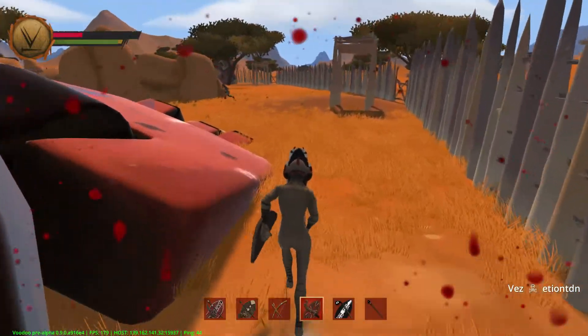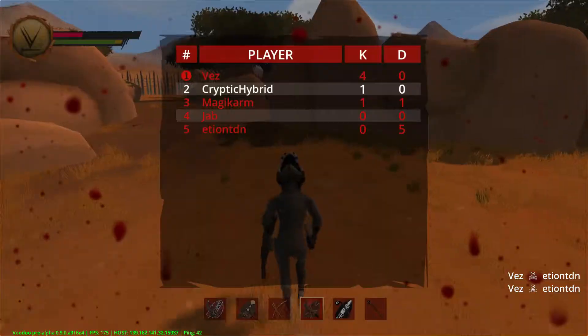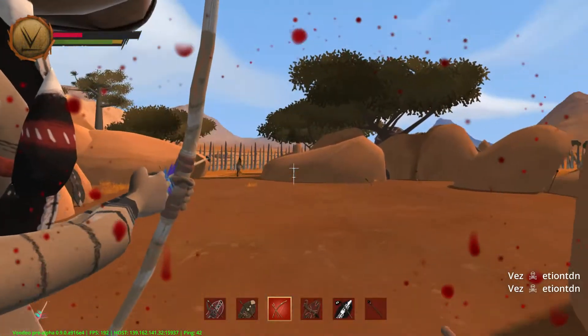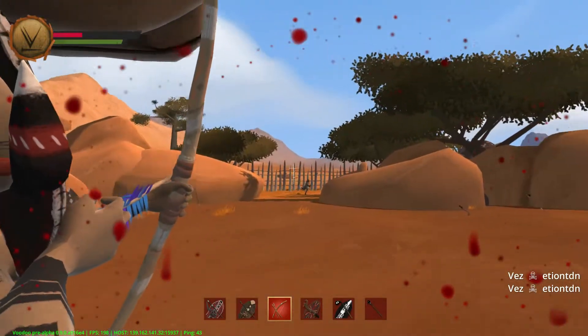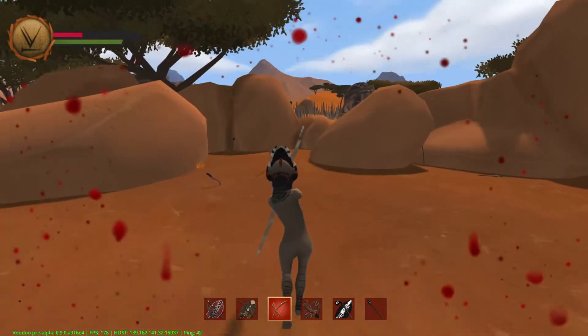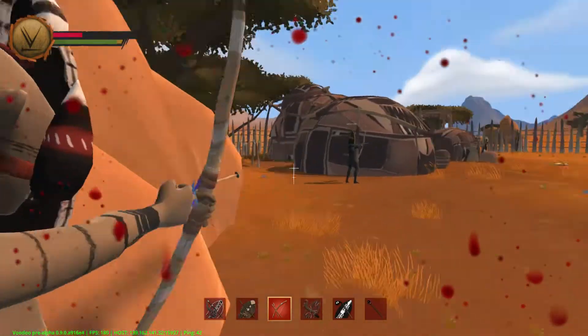Alright, let's try to kill a few people, just for fun. Vez is killing everyone — I don't know why. He's so mean, I don't know what his deal is. I have unlimited arrows right now because again, this is a beta.